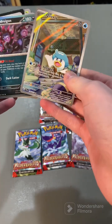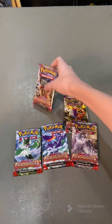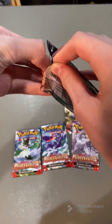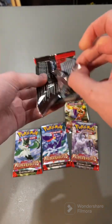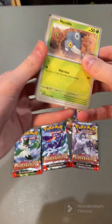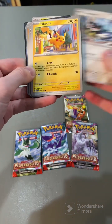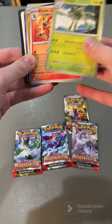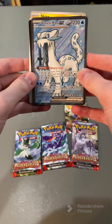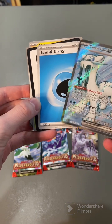Look at this Quaxly though. That's pretty. Let's start with this one. Opening. Winning. Jinx. Pikachu. Pikachu. Would you look at that? And a basic water energy behind it.